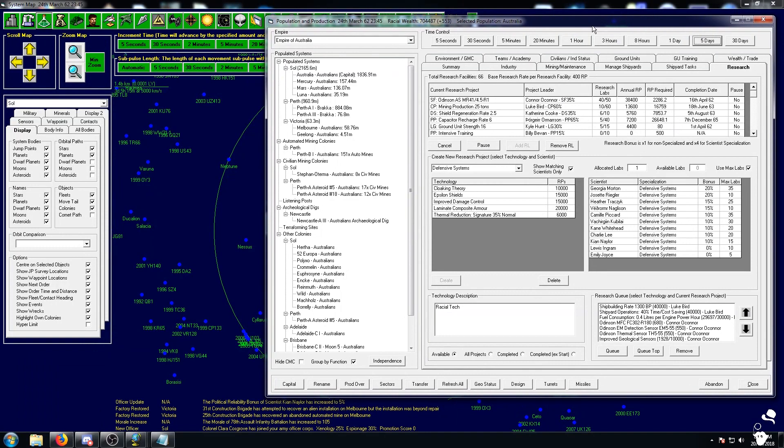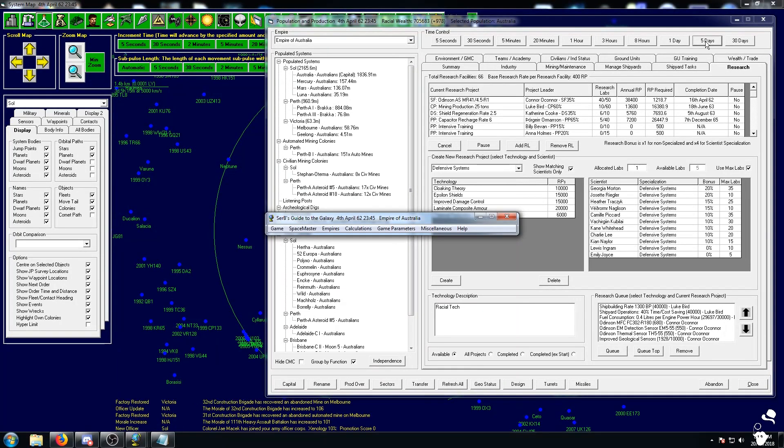Two factories restored. We're under a pair of an automated mine. We're getting about 500 research points a week at the moment, which is pretty damn nice. Let's restore the Vandor automated mine and regular mine.